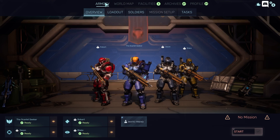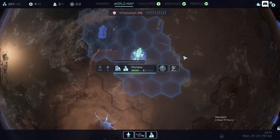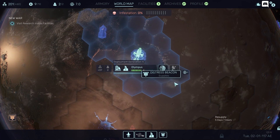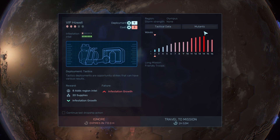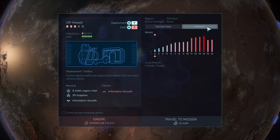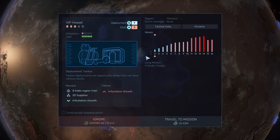Okay, so let's scan. That's making time pass. What is this? Shit, look at these waves — mutants, runners, standards. Zombie fat.